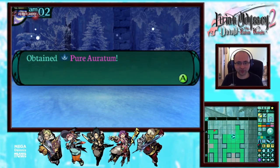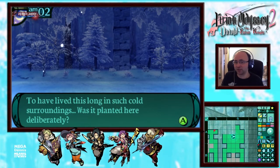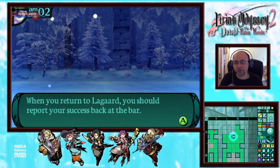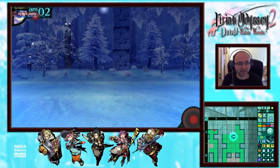Pure Orartrum — looks like a key item. "To have lived this long in such cold surroundings, was it planted here deliberately? It may serve as proof that you have uncovered the grave. You stow it in your bag. When you return to Hyligard, you should report your success back at the bar."